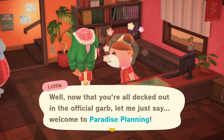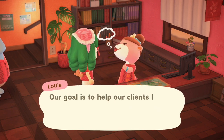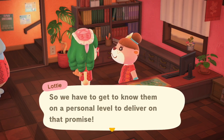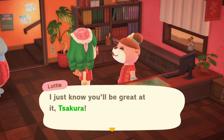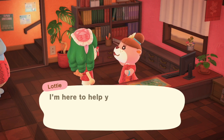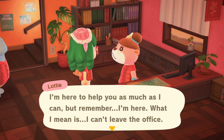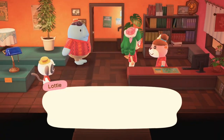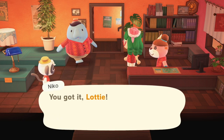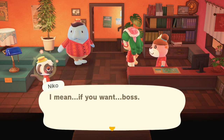Now that you're all decked out in the office garb, let me just say welcome to Paradise Planning. Did I forget to tell you about our name? We're Paradise Planning — it rolls off the tongue, doesn't it? Our goal is to help our clients live out their dreams in vacation homes of their very own. So we have to get to know them on a personal level to deliver all that we promise. I just know you'll be great at it, Tsekura. Now, I think it's best to learn on the job, so I'd like you to get started right away. Niko will be joining you for your client consultations. Don't worry about a thing — I'll be right with you the whole time. You can even call me Boss.